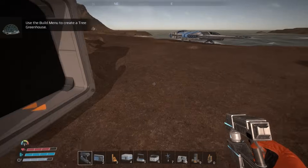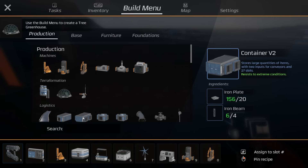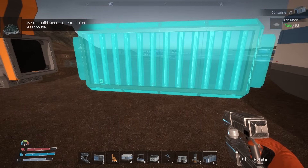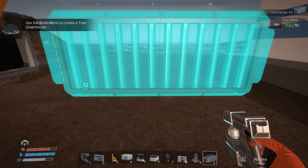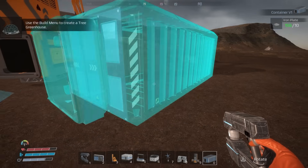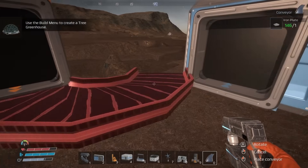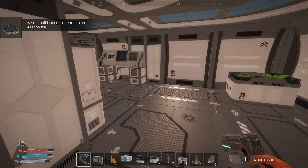I'll put down a storage container to build up a good amount of material. I don't really care about the output right now — just storing. I'll move it so it's not in my way while I'm walking around, then hook up some conveyors. That'll give me a bunch of cement so I can start making foundations.